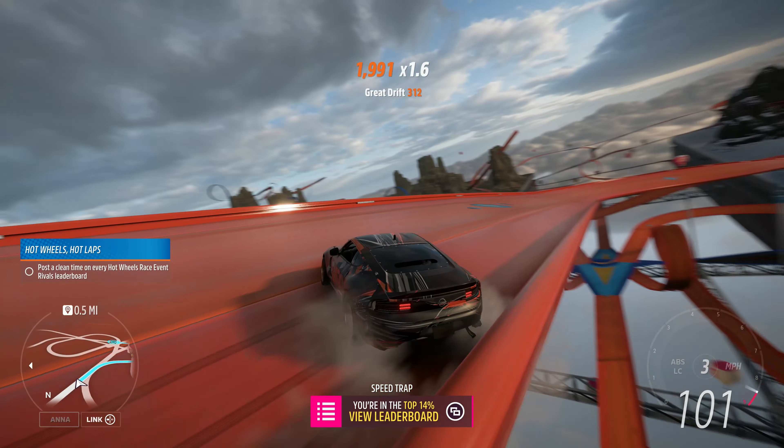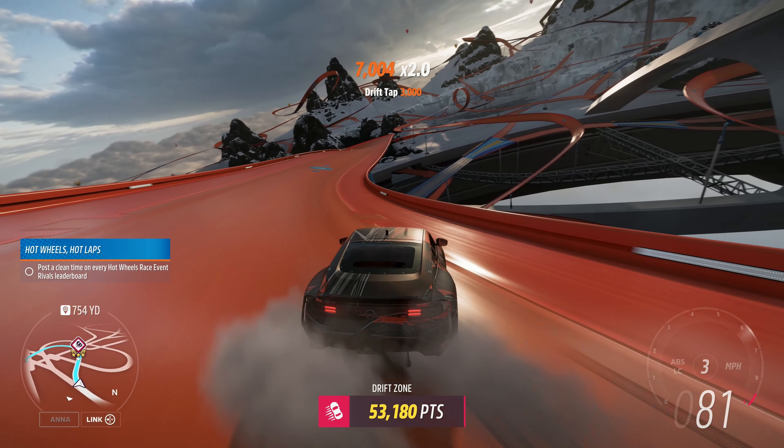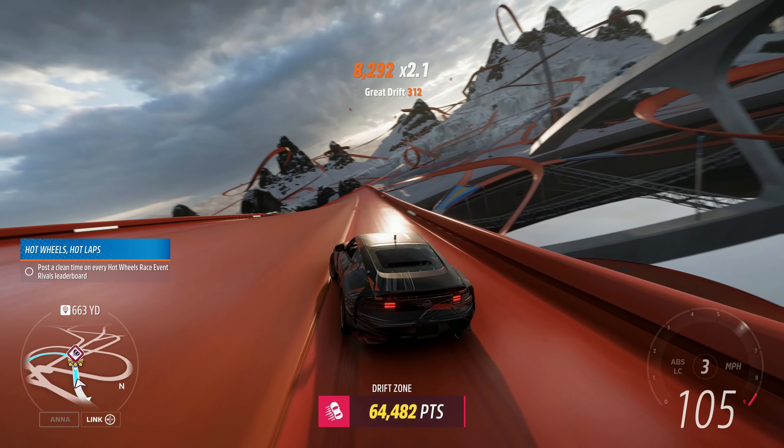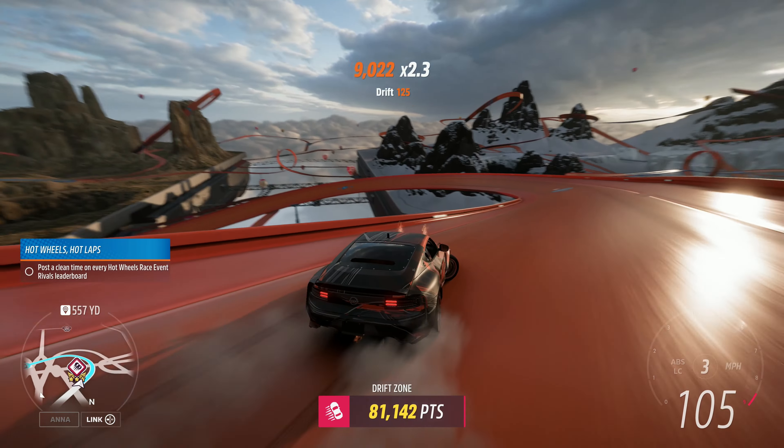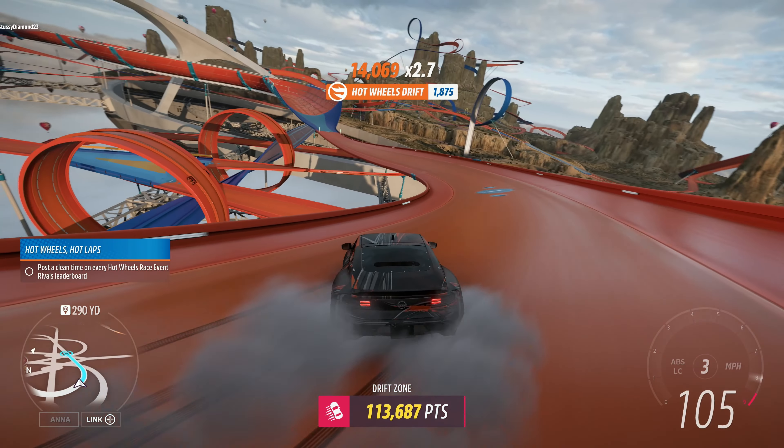You're going to want to start around this speed track right here. Get a big run-up because that's going to help you get more points toward the beginning. The car you pick does not have to be S2 class — you can just pick your favorite drift tune, and with how low the goal is, this one's pretty straightforward.